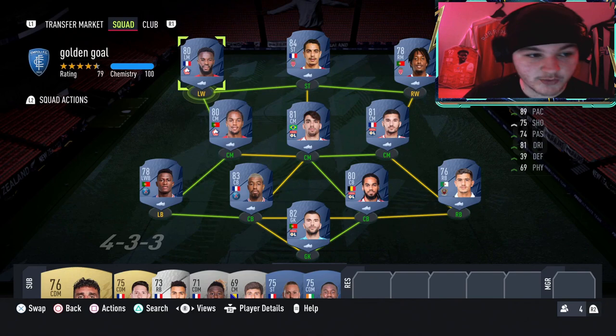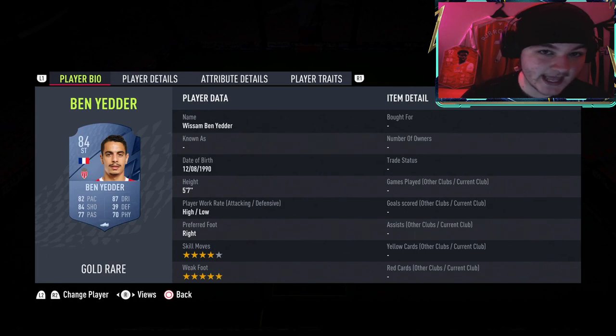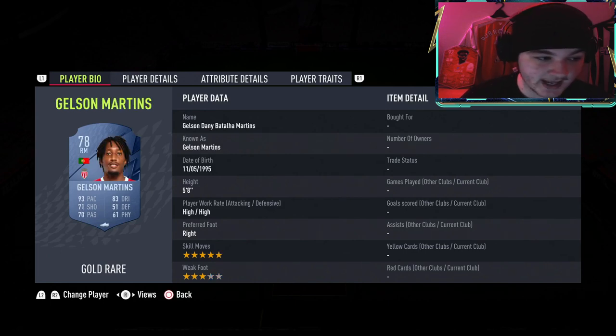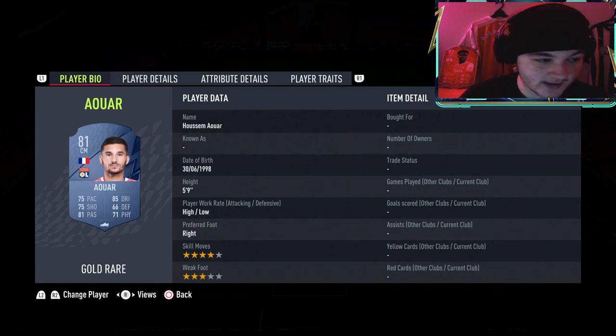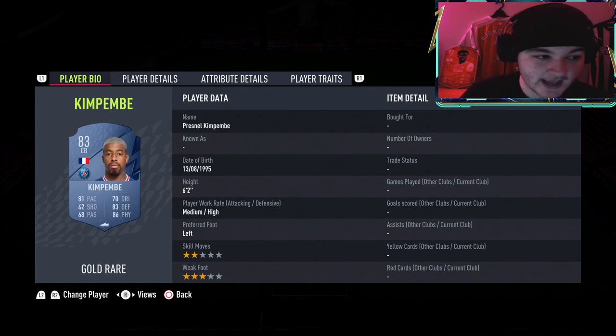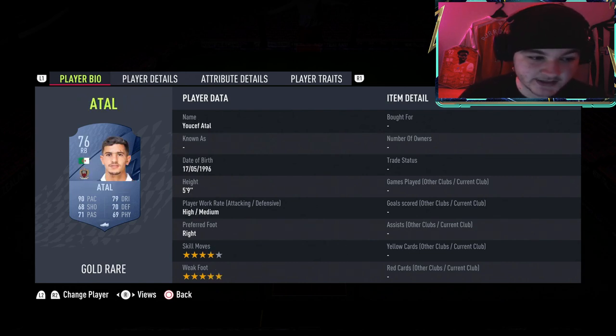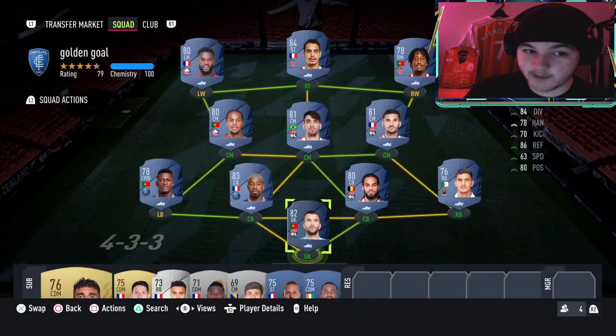Heading back over to the squad that we are using — we are using a 4-3-3 formation. We've got Jonathan Bamba at left mid, Ben Yedda at striker, Gelson Martins at right mid, with a midfield three of Renato Sanches, Lucas Paqueta, and Houssem Aouar. Left back we've got Nuno Mendes, who's originally a left wing back. Kimpembe and Danea as our two centre backs, right back we've gone for Atal, and in net we have gone for Lopez.